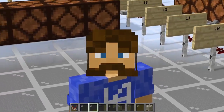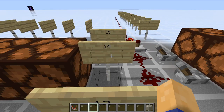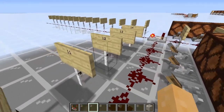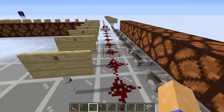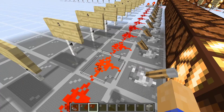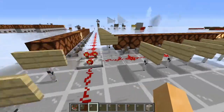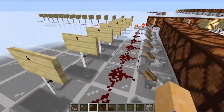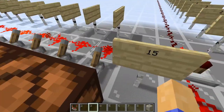Now let's take a look at the subtract function of a comparator. We're going to put our comparator in subtract mode, and we'll be using these signs to see the signal strength that we're putting into the comparator. The comparator in subtract mode will subtract the signal from the side input from the signal in the back. For example, if we have a signal strength of 10 coming in from the rear, and we subtract 5 from that, we should have a signal output of 5. And if you look over here, that holds true. And if you have the same signal strength coming in from the rear as you do from the side, then there will be no signal output, because the two signal strengths cancel each other out.